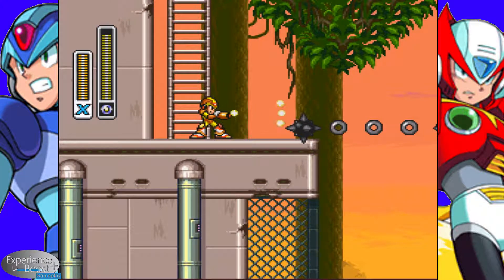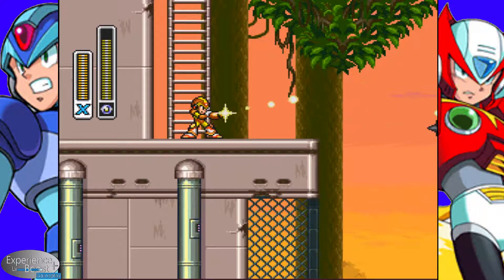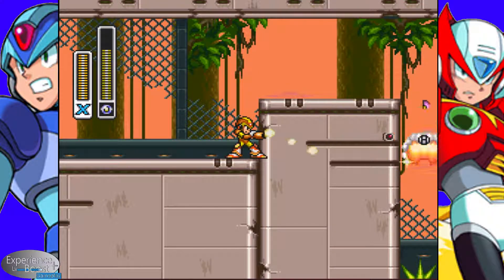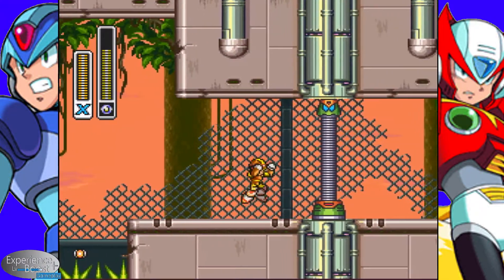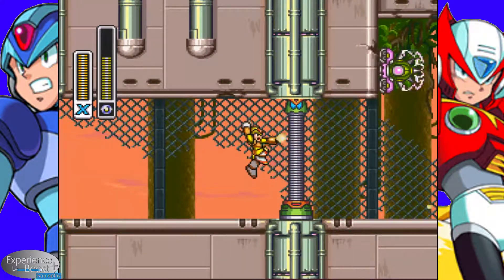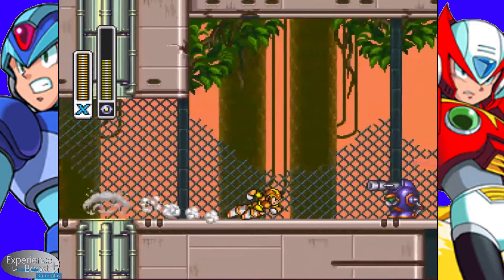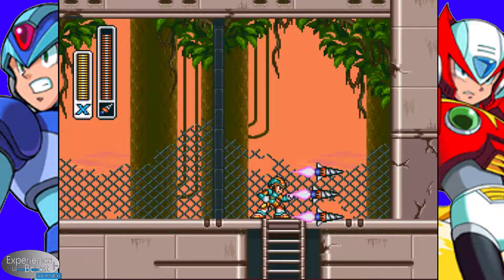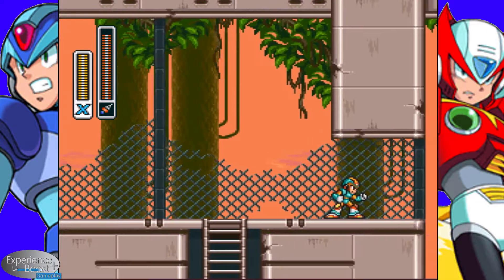For those of you who are wondering, the pattern that the Ray Splasher shoots in may seem random, but it is actually static. If you notice, it works in the middle and then kind of widens out. We'll use that to get through here. And with that, we'll get to this wall — hit Tornado Fang. One of the nice things about it is that if you double-tap Tornado Fang, it actually gives you three additional ones on the side. That does help out.